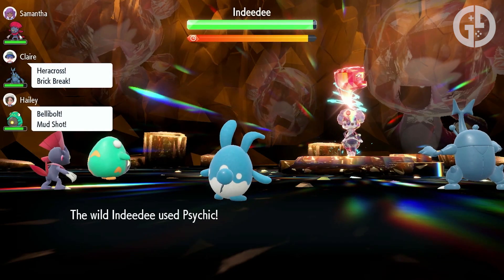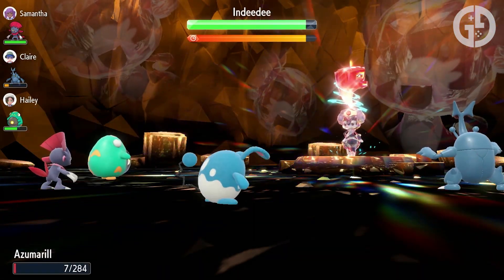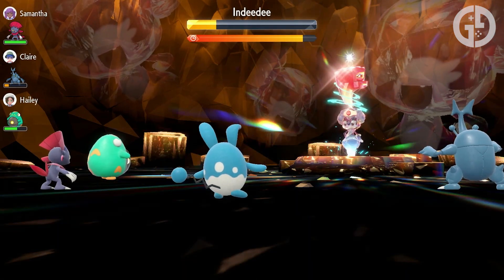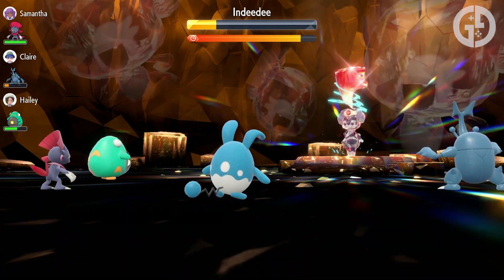Back in the first event, this combo was enough to solo, and occasionally one-shot the 7-star boss, unless the game decided you didn't. While it's possible Game Freak buffed Charizard to make Azumarill less of a problem for the big boss of tera raids, it should still be more than enough to win, especially if you jump online and take it on with 3 other Azumarill enjoyers.